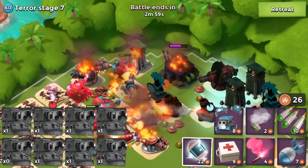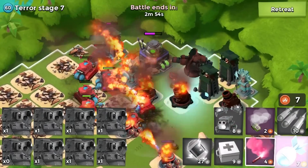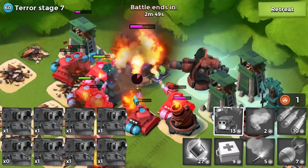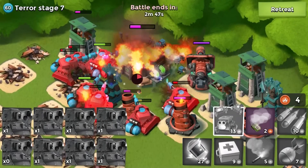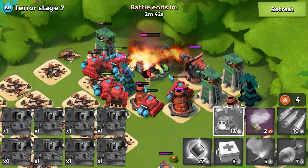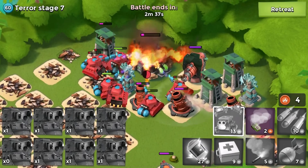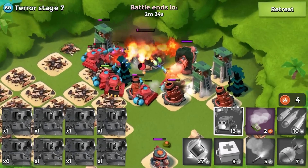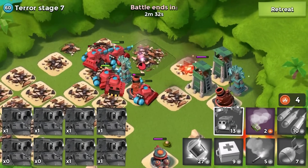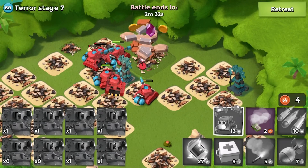I'm keeping the boom cannon tied up and it's not firing at my scorchers. I'm blasting the HQ and tossing critters on it. The boom cannons are getting distracted by the critters, and I'm taking down Dr. Turris right now — burning everything, all my scorches are booming. Stage seven just went down!